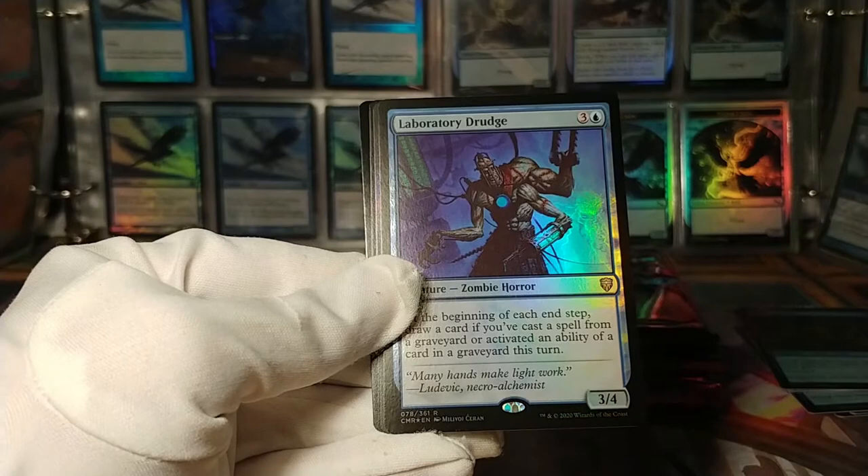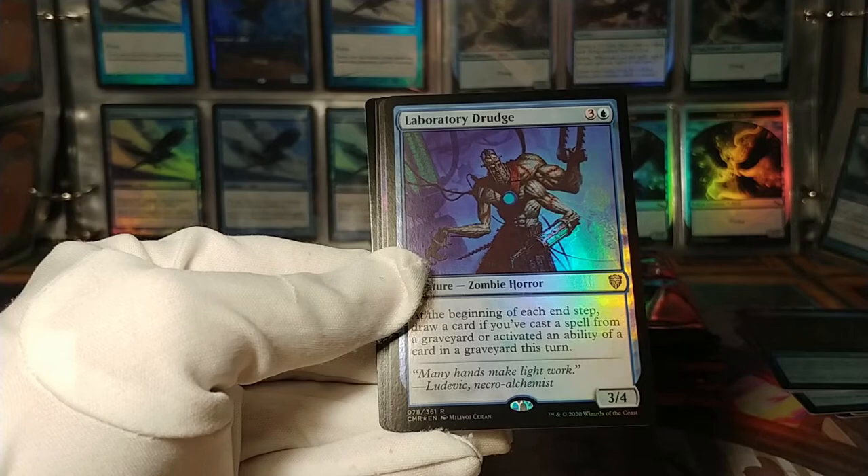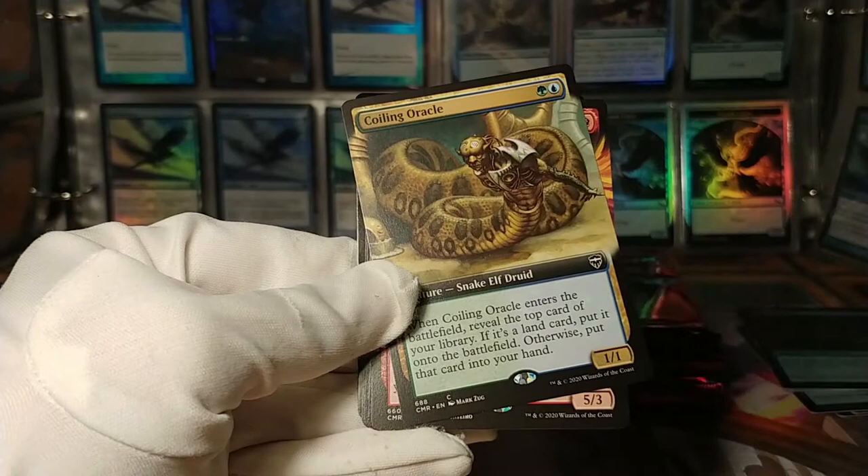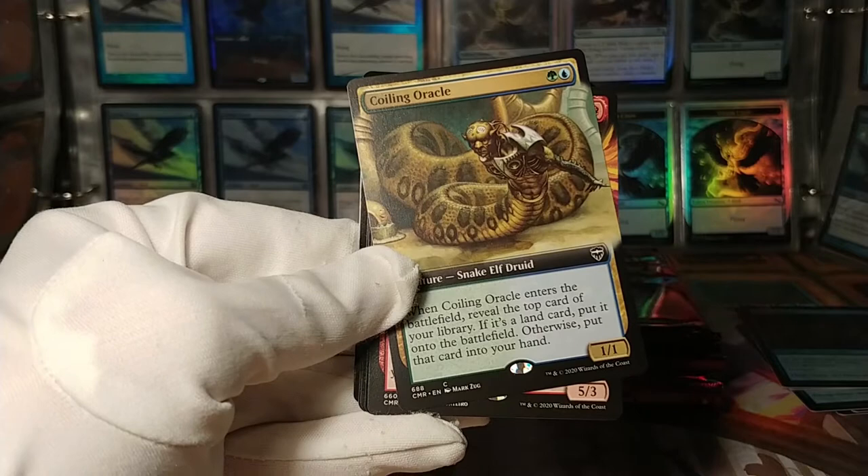And here we have a Laboratory Drudge. At the beginning of each end step, draw a card if you've cast a spell from a graveyard or activated an ability of a card in a graveyard. Just another card-draw value engine in a graveyard deck — which I don't have, but. Oh, this one's a rare, by the way — let's put that in a different pile.